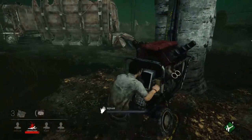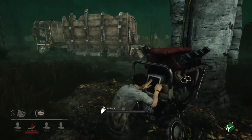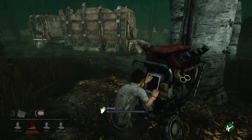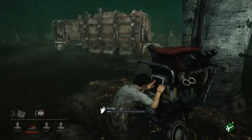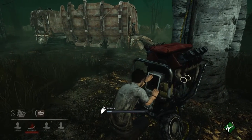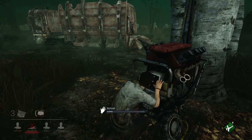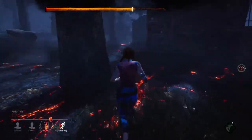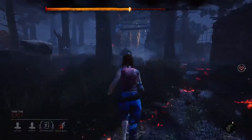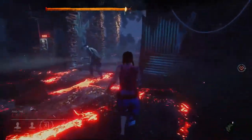The survivors need to repair 5 generators. To begin repairing, you must hold the interact input, which for me is left click. While repairing, a skill check will randomly appear, requiring the player to press a separate input within the sweet spot. Hitting this spot will further progress the repairing. However, if you miss the sweet spot, the generator will spark, alerting the killer. If I didn't have to hold the input to repair, playing as a survivor would be much more accessible.